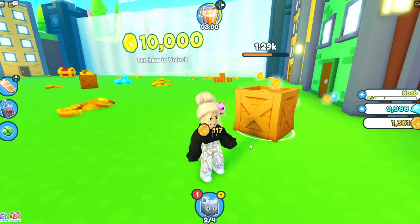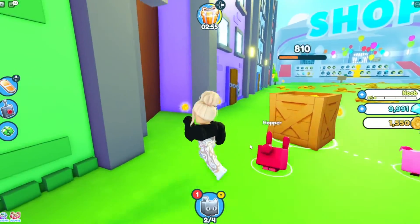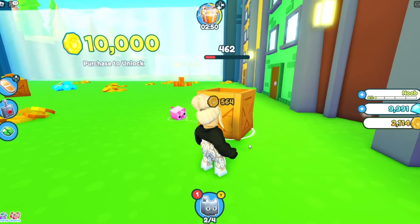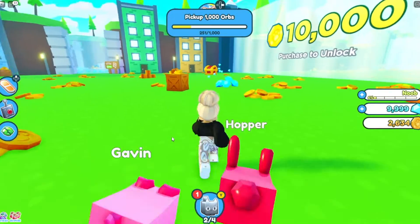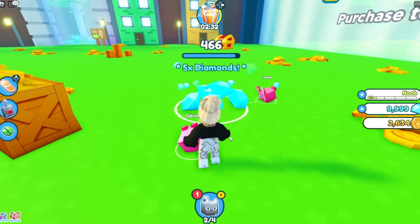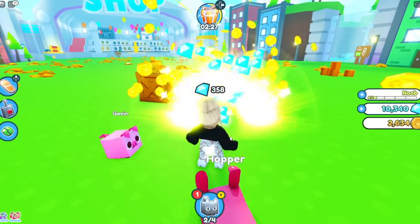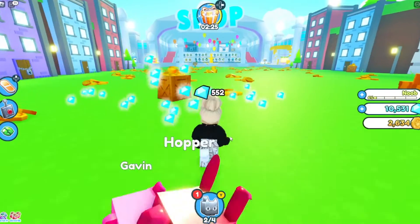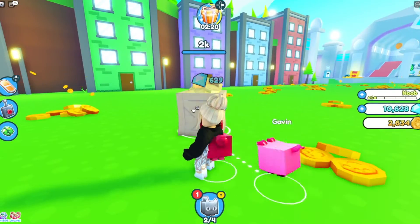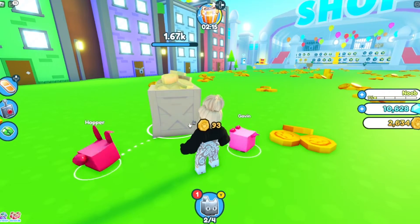I always forget to double click. We need them to work together and then we can get another egg. We almost have 10,000 gems! Harvest these gems for me please. Oh, my pig's name is Gavin — I didn't name it, I guess it came with that name. I'm going to leave it because that's so cute. Let's get some more coins — maybe we can get the highest egg we've unlocked right now.